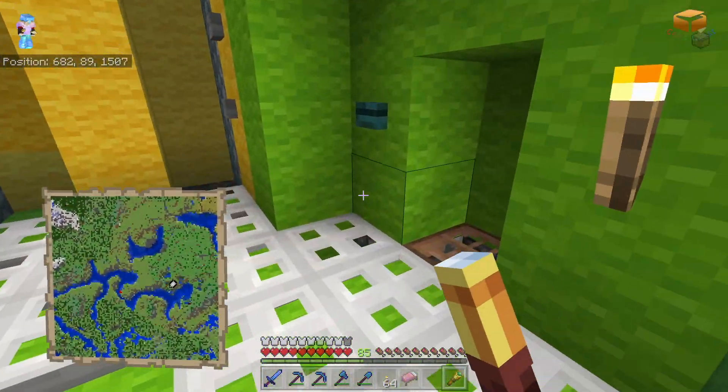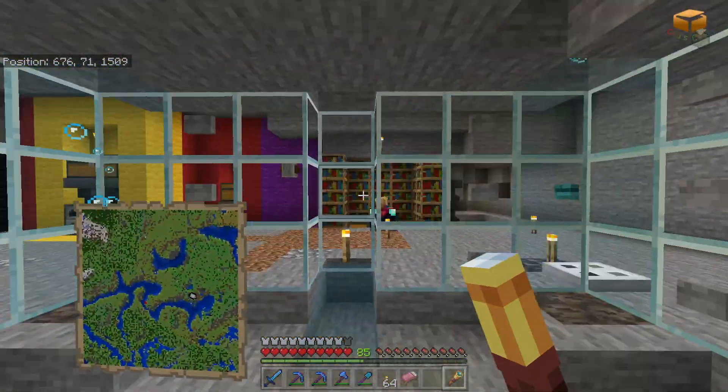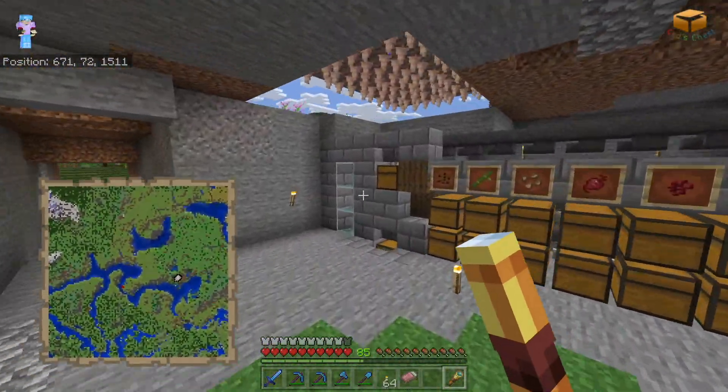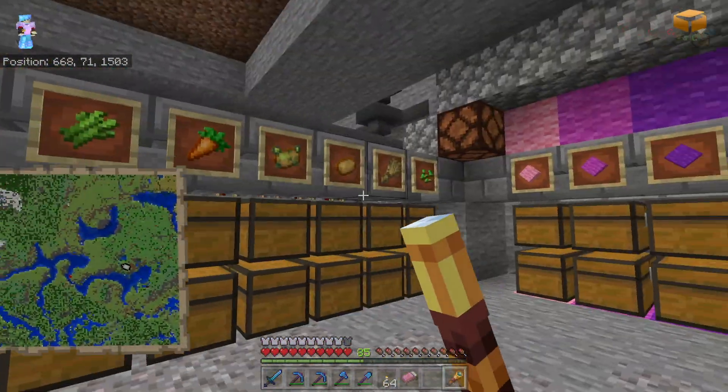Now stand here, drop down — this is like a deep basement. There's more stuff being sorted — all the vegetables that I showed you before from those farms there.